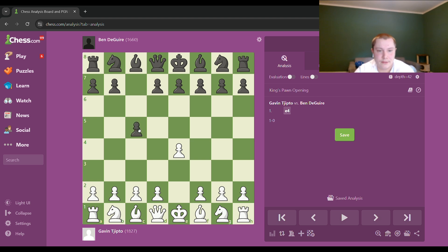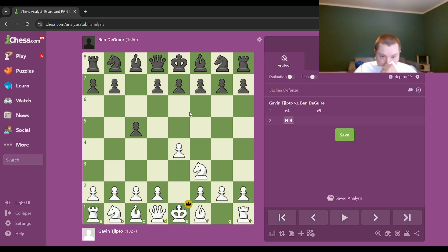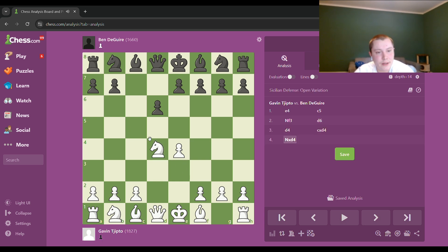E4, C5. I'm a Knight-orf player. Knight f3, D6, D4 — we're getting an open Sicilian. I really should work on my openings more because I just get crushed straight out of the opening because I don't know my stuff.